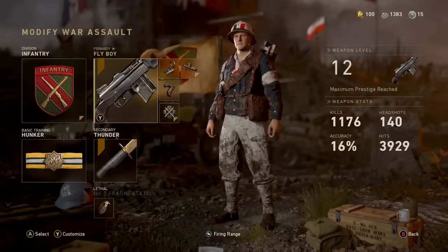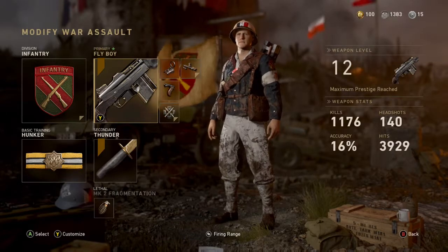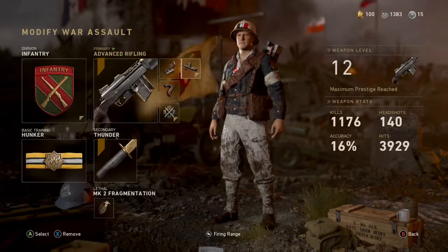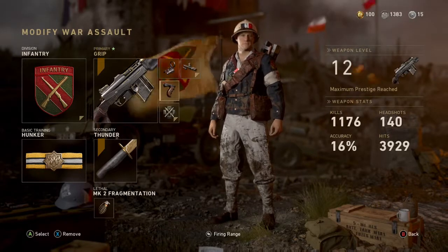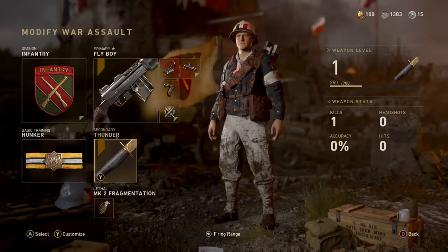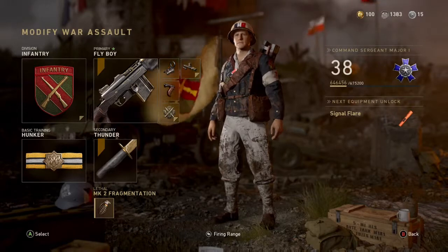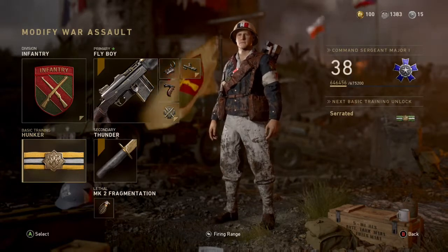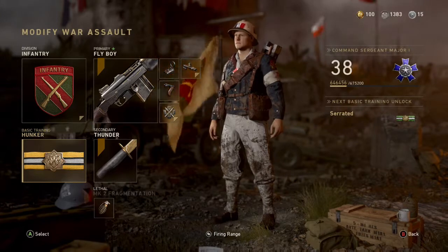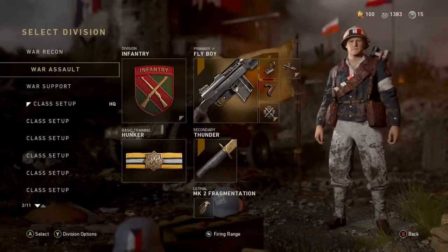Next up is my Assault class, with Rifleman Basic Training. Your choice of rifle with a reflex sight, grip, and advanced rifling. Secondary is not as important here because of the bayonet, but anything will work. This class works great for pushing objectives when you need to get your tank across the line, or demolish an ammo dump.